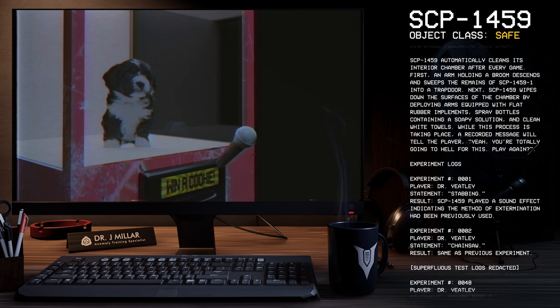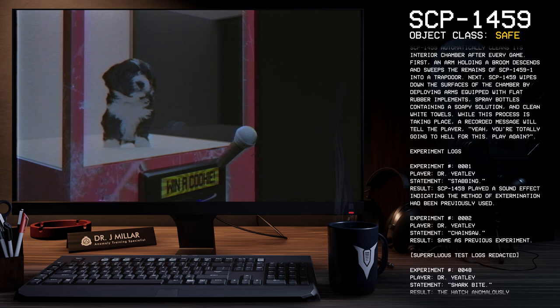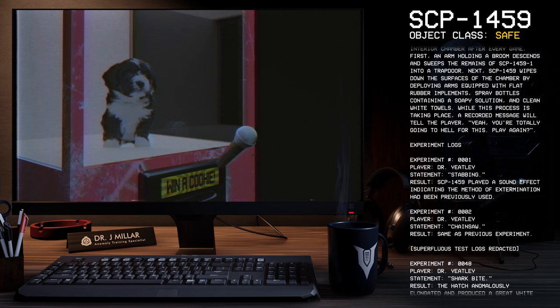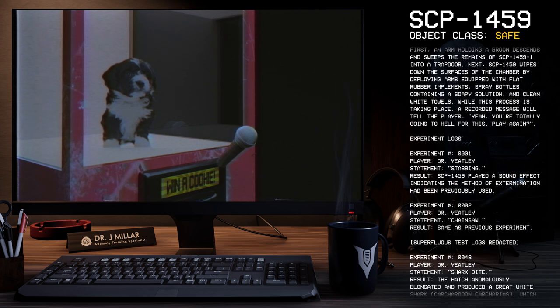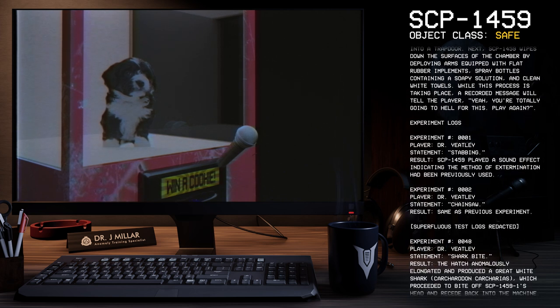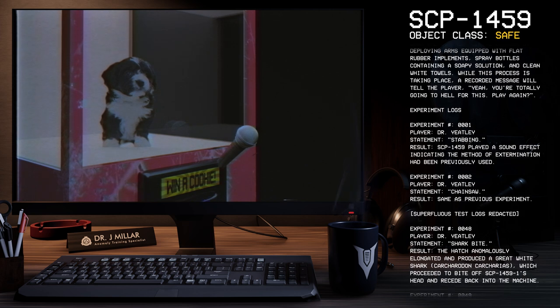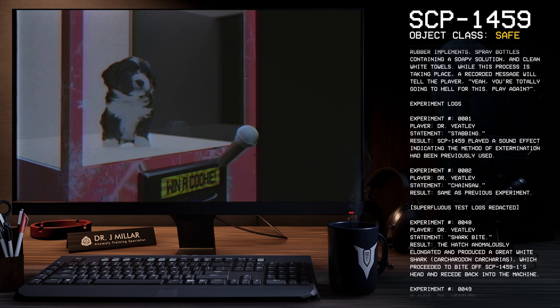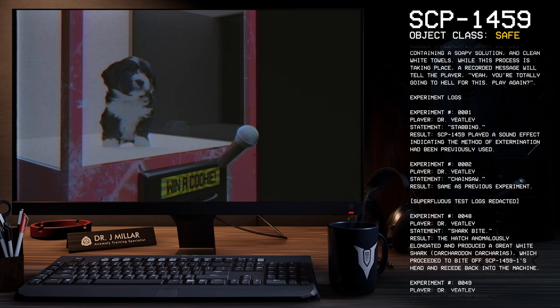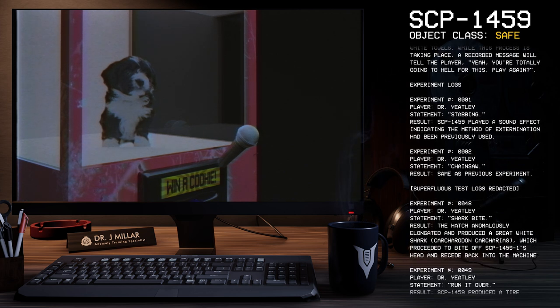Experiment Logs. Experiment 1. Player: Dr. Yeetley. Statement: Stabbing. Result: SCP-1459 played a sound effect indicating the method of extermination had been previously used. Experiment 2. Player: Dr. Yeetley. Statement: Chainsaw. Result: Same as previous experiment. Superfluous test logs redacted.